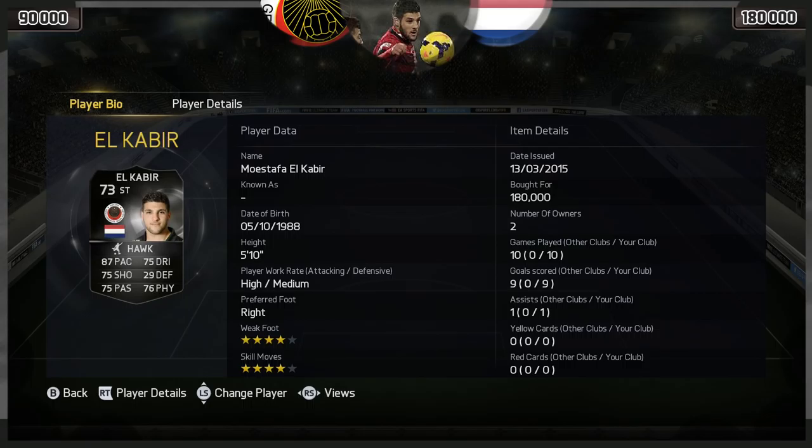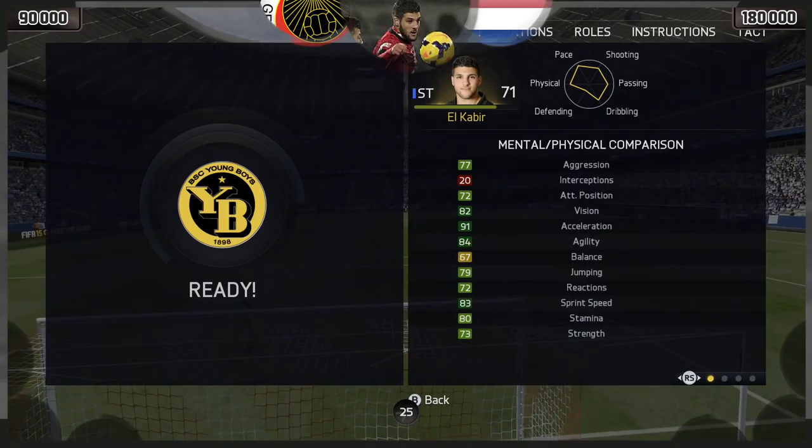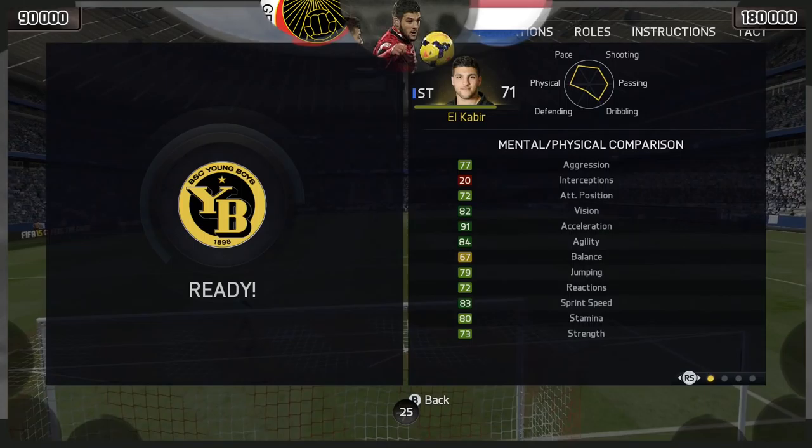His price range is 90,000 coins to 180,000 coins — that is ridiculous, that is bloody ridiculous, and that is the main reason why this guy is so bloody rare on the market. Simply he's too cheap, far too cheap to get a hold of. 180k is what you will have to pay, and you'll have to pay that within literally 2 seconds.